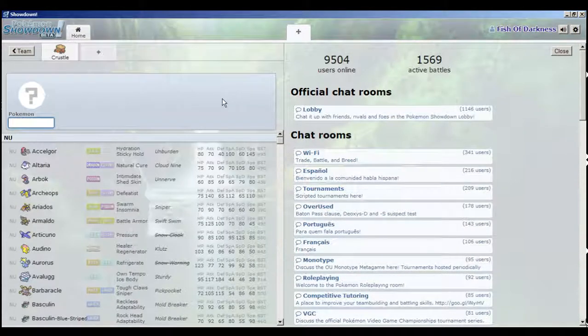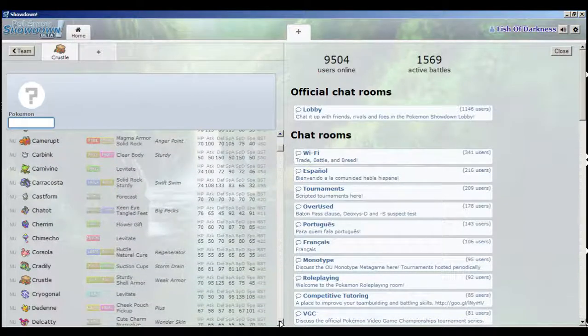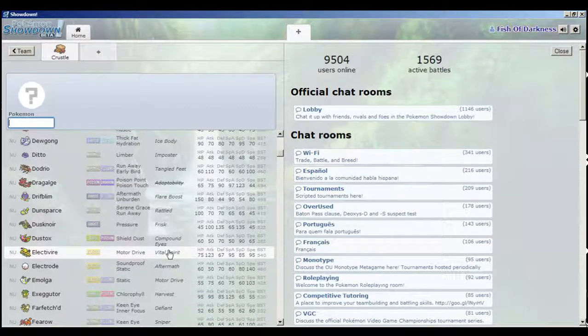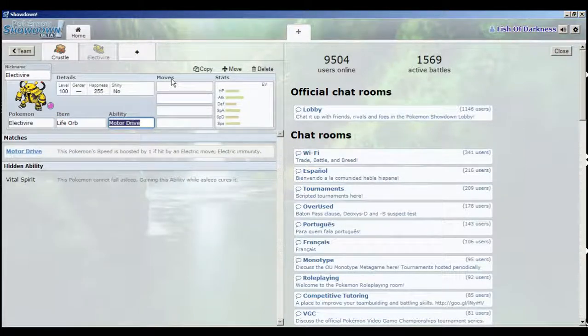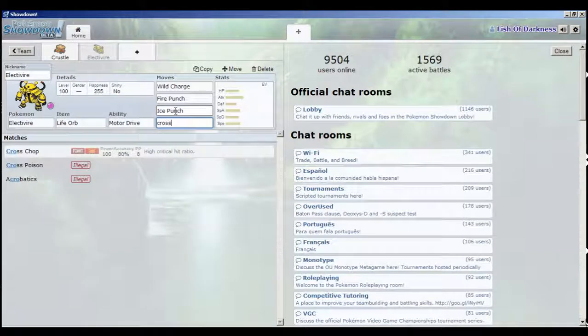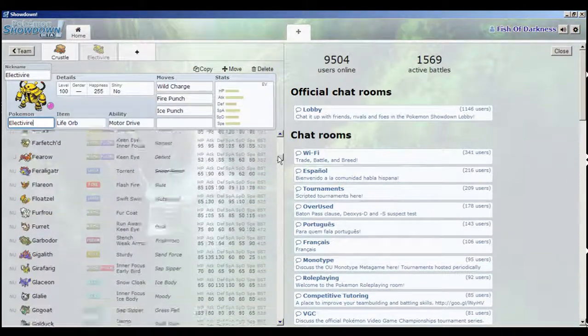Now that we have our hazards, we don't necessarily need a rapid spinner because that would mean having another Pokemon doing too much support and not enough offense, so let's throw in another offender - someone who's fast. Archeops, since we're not bringing a rapid spinner, might fail us. Electivire was recently put into NU, so we'll put Electivire in with a Life Orb. Motor Drive means electric attacks will boost his speed instead of hurting him. We'll give him Wild Charge, Fire Punch, and Ice Punch.